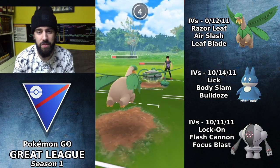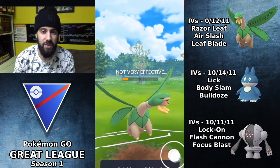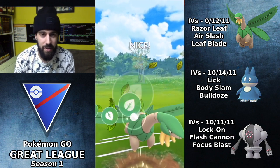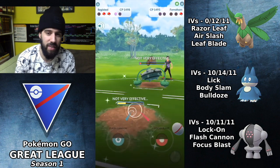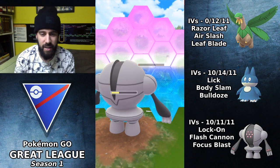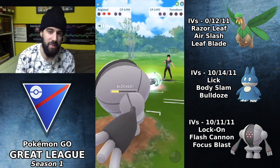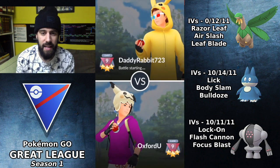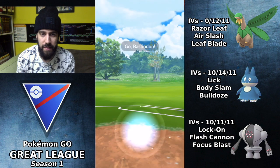I try to get to a charge move — it's only going to be a Power Whip. Tropius actually survives that, so I get off a Leaf Blade which wasn't necessary to win but makes it a lot easier. I switch into Registeel and still have a shield — I shield the incoming move and could build up to Flash Cannon or Focus Blast to win, but in this range after getting the Leaf Blade off we can just farm down with Lock On.